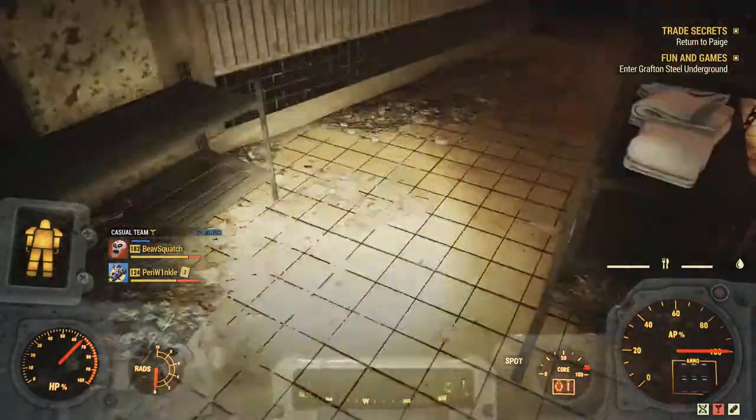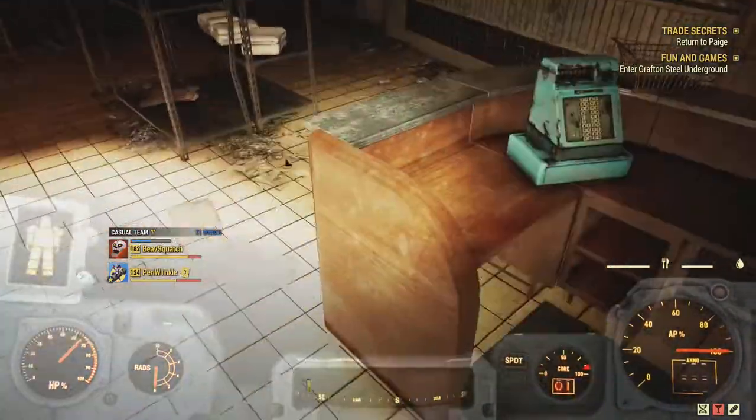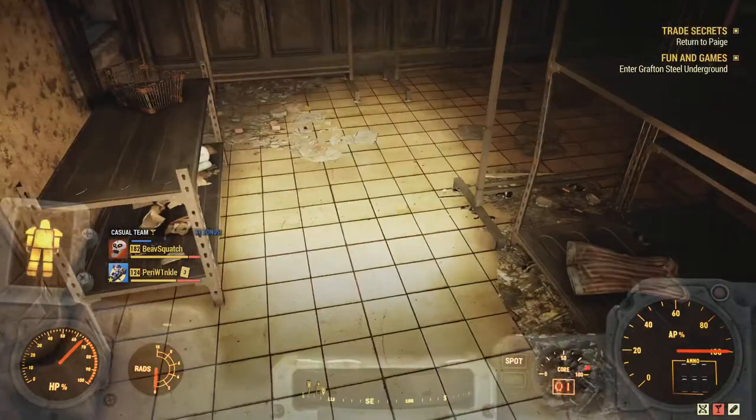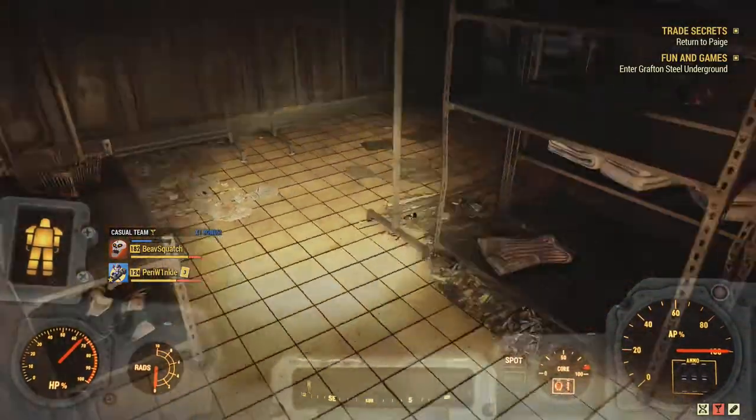There's a casual outfit there as well. It looks like a clothes store. This is just confirmed — you can still get the swimsuit in this location, you can still get the nurse's uniform. If you don't get it and you find something else, just server hop and don't grab it.